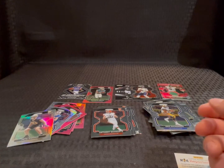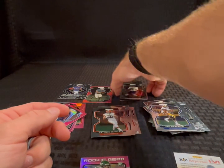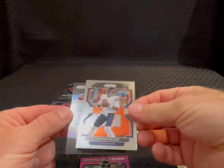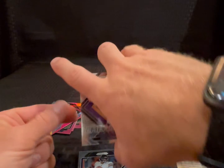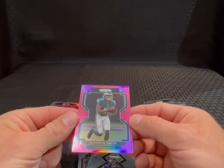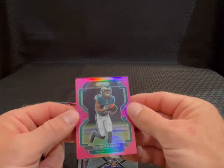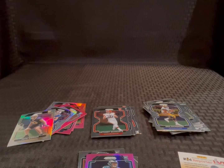Well, it was a decent box — got the Elijah Moore rookie gear, base Justin Fields, brilliance Lamar Jackson, emergent Kellen Mond, and this pink Davante Smith, by far the best one so far. It looks really clean, so happy about that one. Not too bad. We got more coming — megas, cello packs, and a few blasters just to mix it up. We'll be back soon, hopefully the next day or two. Please like, comment, and subscribe. Thanks!